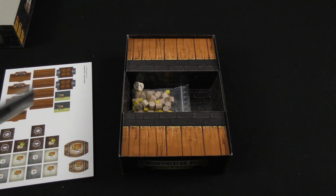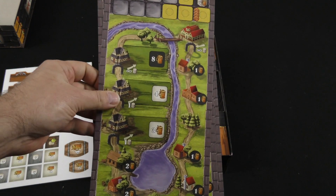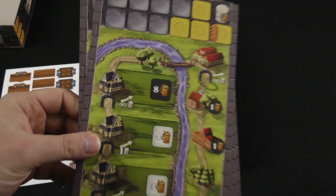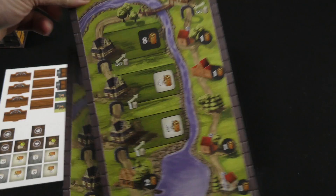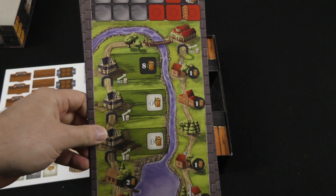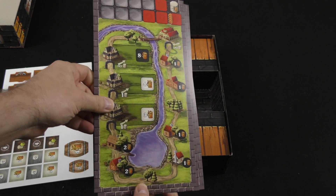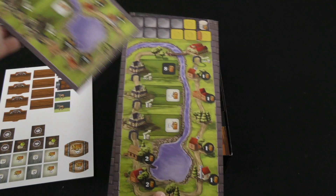The delivery boards are just going to be added onto your existing player board. Single-sided. They come in the different player colors.